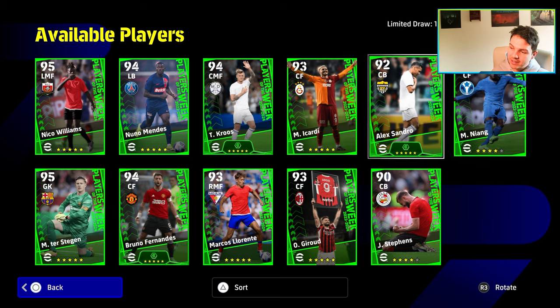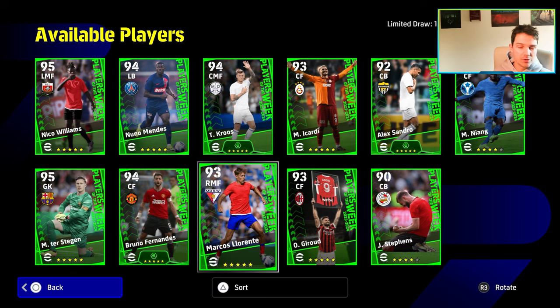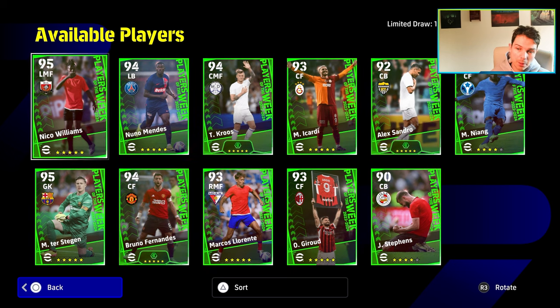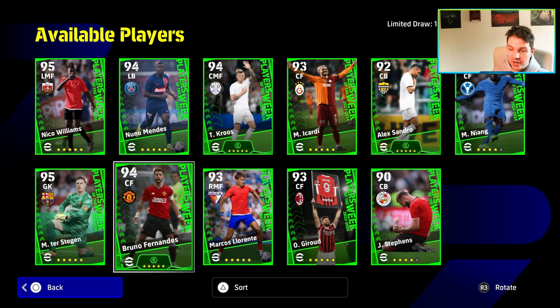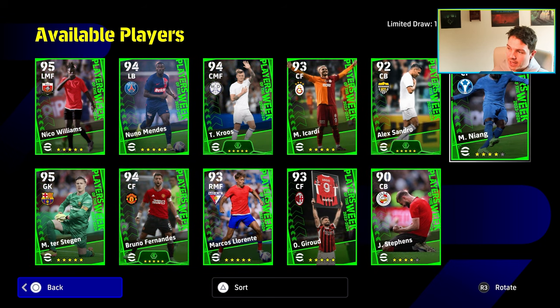First off the rip, I do like the fact that there is a nice selection of players. Marcus Llorente is a very, very good card. You've got a left back, you've got a slow build-up kind of center midfielder, you've got pace in Nico Williams, you've got Bruno Fernandes, who's a very rare center-forward version of him. You've got Giroud, Stevens, Alexandro, Niang.